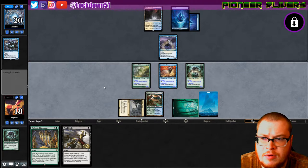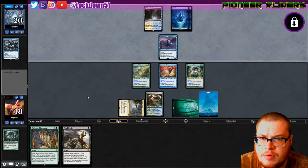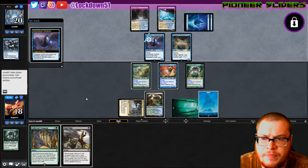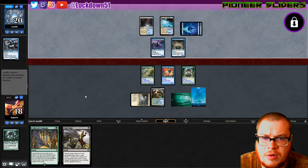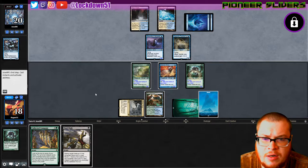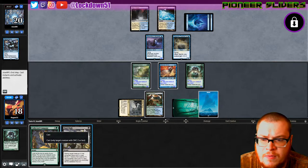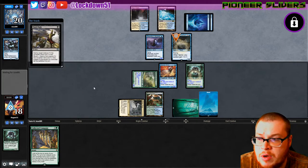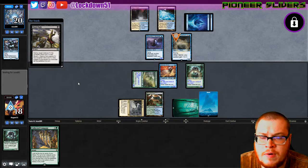If they do Rattlechains on their turn then we'll play Collected Company. Spirit okay - he's getting a nice buff this turn. It's that two mana I'm worried about. Let's go for a kill on Supreme Phantom, see if they want to counter that. If they do, we can tap out for Collected Company on our turn. I feel like they're holding up a counterspell - they're playing it really smart.